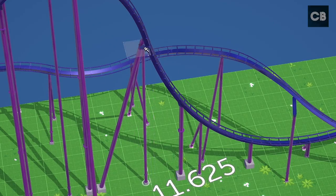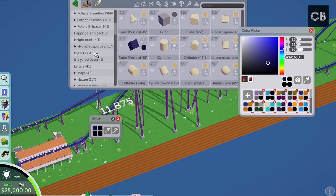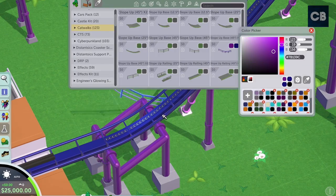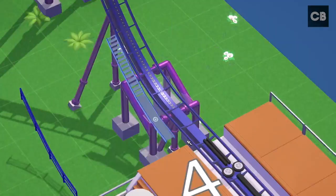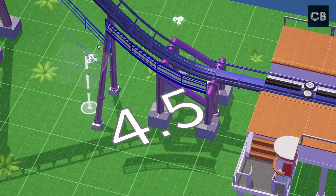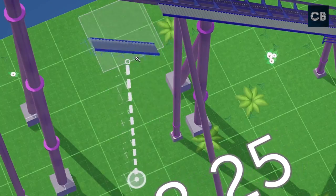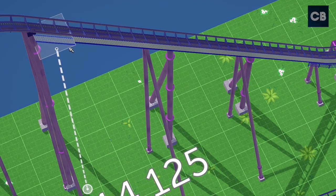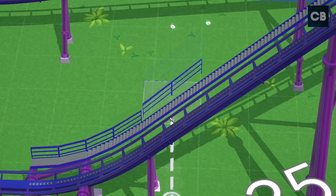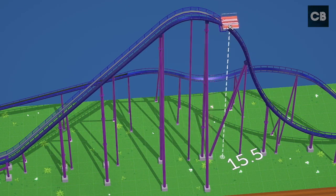I started by doing some custom supports and have just done the lift hill. My thought was: if I don't know what theme to do yet, at least do the basics and add the theme on top later. I really wanted to do something realistic this month — focusing on details like a realistic roller coaster and theme park setting, with a locker room for the ride and on-ride photo shop at the exit.